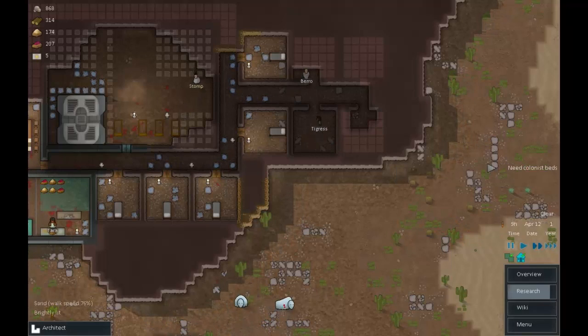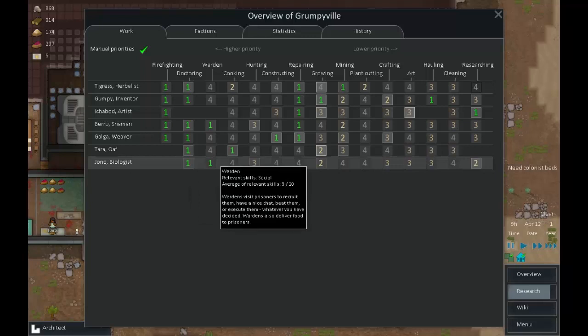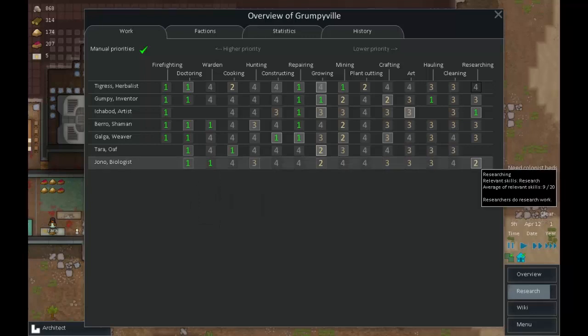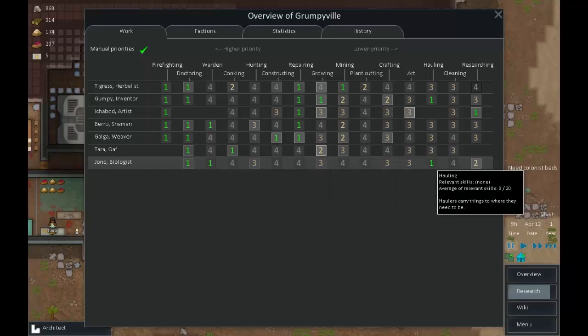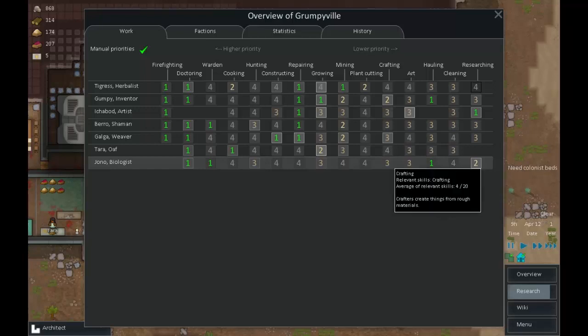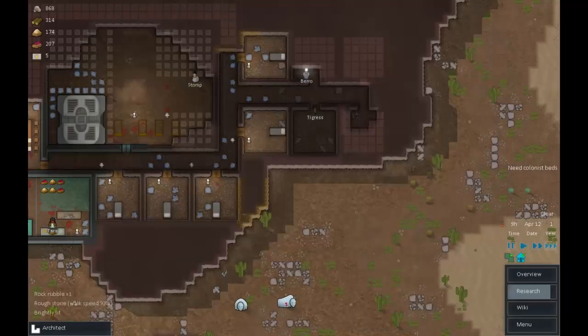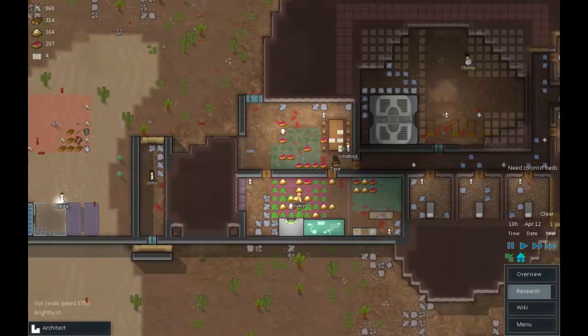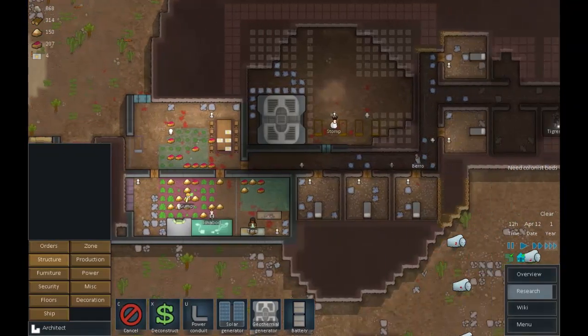We've recruited Jono - welcome back to the team! You're a biologist, so you can be our backup researcher. We've got enough people growing now, but we need more haulers. As a punishment for your long extended rest, you can be our hauler. Let's bump you up a notch on crafting as well. You're going to need a sleeping spot, so let's sort that out.